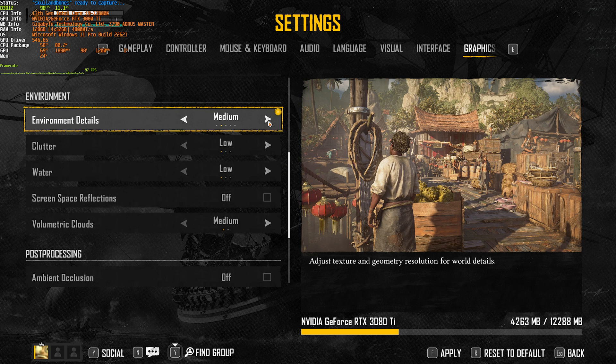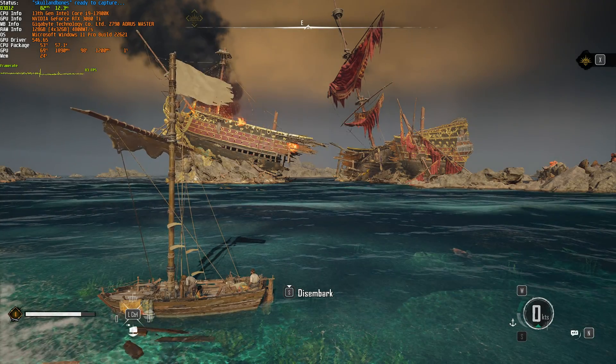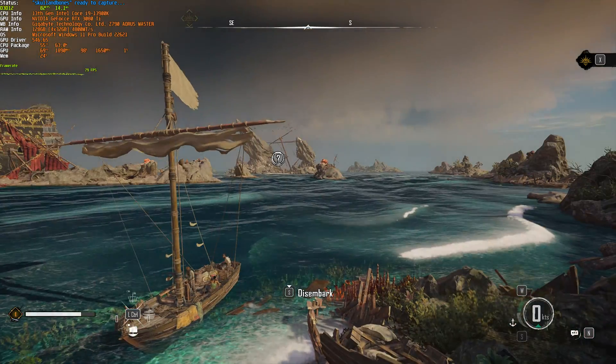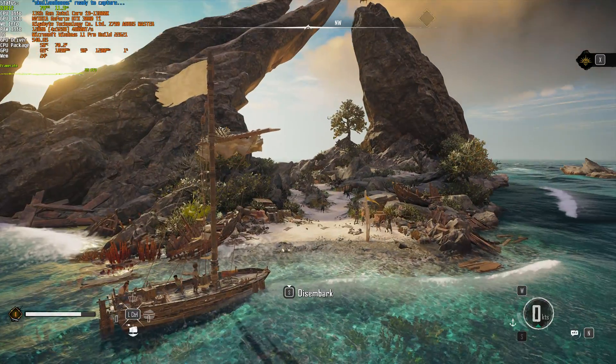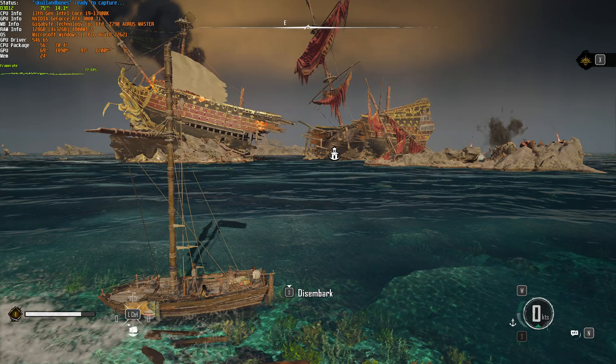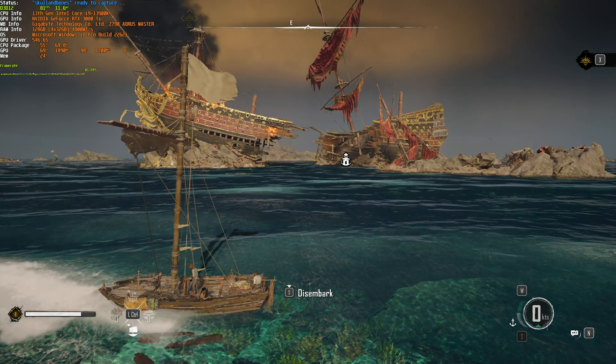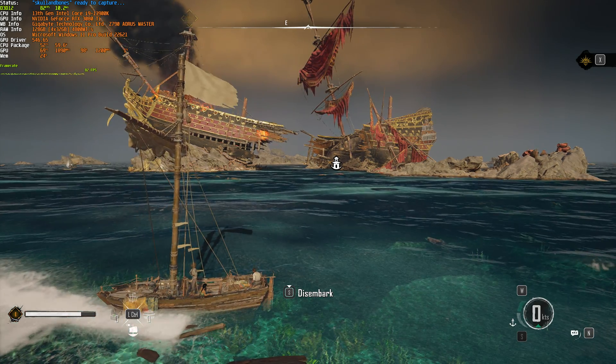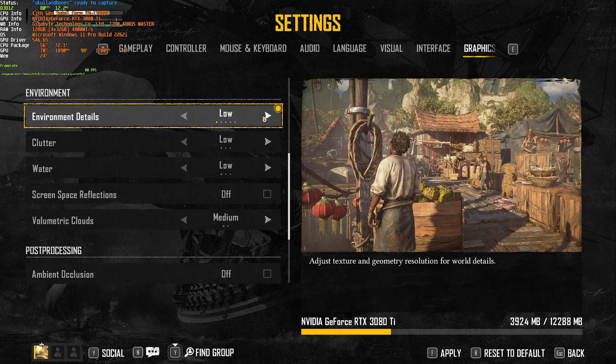Environment setting can be moved between low, medium, high, very high, and ultra high — it mainly changes vegetation and how the land looks. At low we're sitting at around 98–99 FPS, and up to ultra high we move down to 83-ish FPS — around a 10–15% performance impact. Land hasn't really changed too much visually. If you're spending most of your time doing PVP at sea, this is probably an option you'll want much lower for better performance away from land — I'd keep it on medium at highest, or possibly even low for the competitive edge.